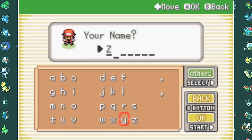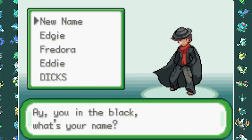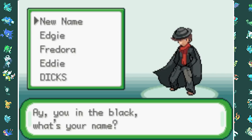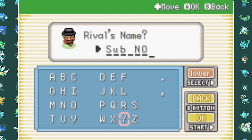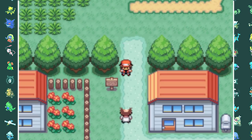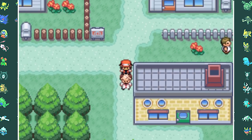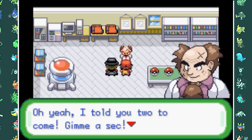We start our adventure by naming ourselves Zwego, and for our rival's name there is a pretty inappropriate option available, but we name him Sub instead as a reminder to click that subscribe button. As we try to leave town, we're greeted by Professor Stump, the region's professor. When characters talk, they have a cool sprite that appears above the text box, which is a great new feature.